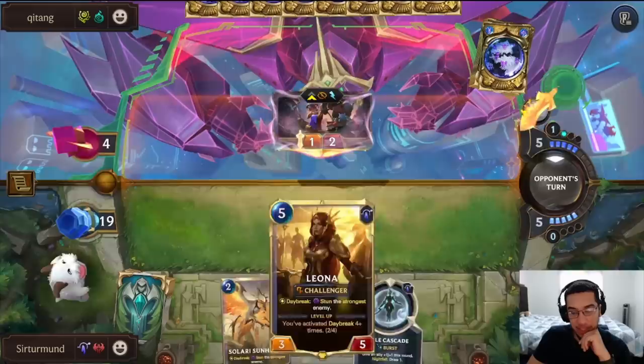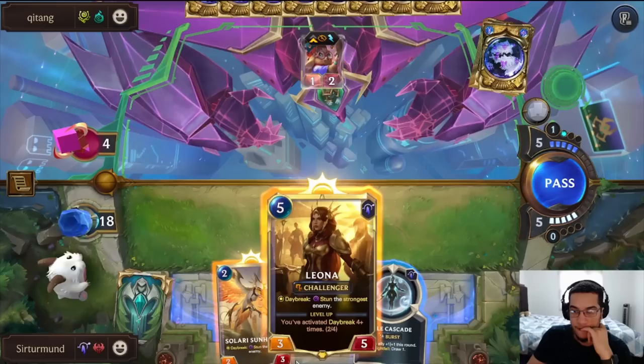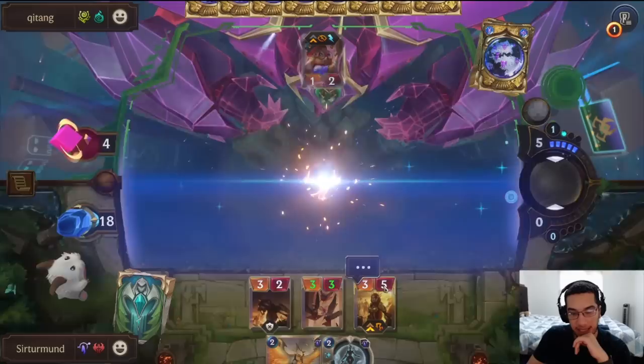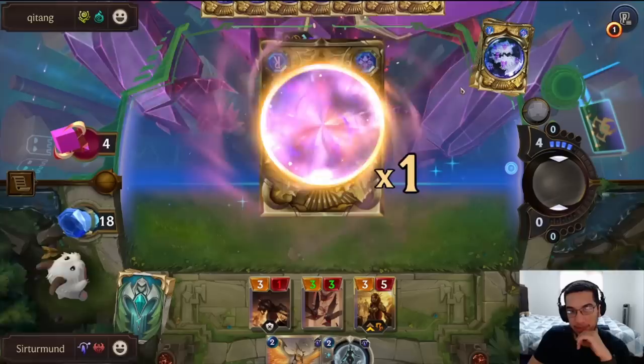We have Leona, but it gets another portal unfortunately. There's a problem here. I think I still have to go for it. My problem is that Leona's not leveled up. Because Leona's not leveled up, we don't get the double stun next turn — we only get one stun. They're going to dig for the portal. This is what I was talking about — they have access to all this stuff.